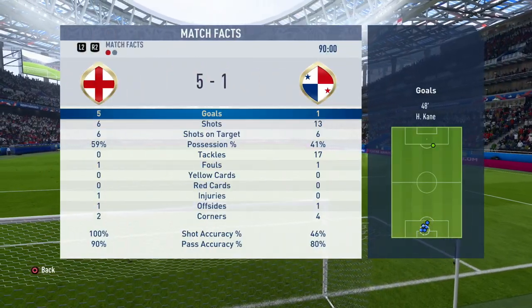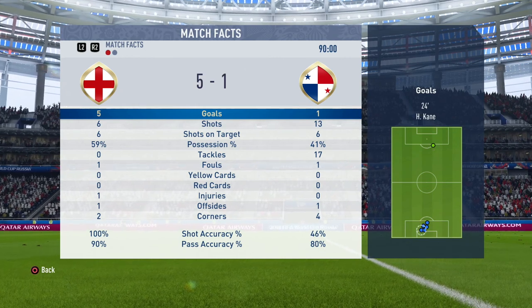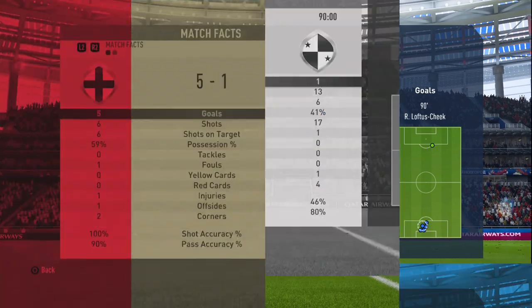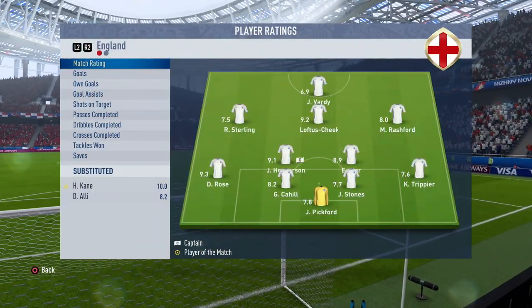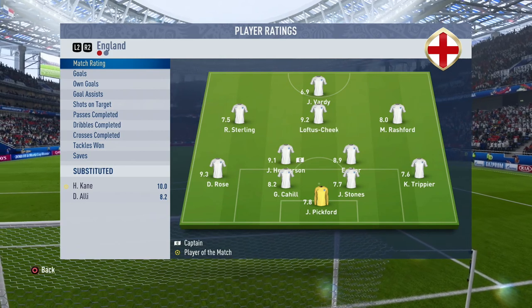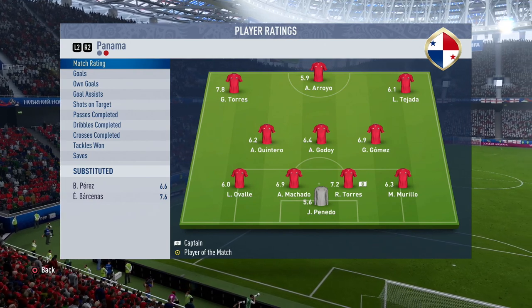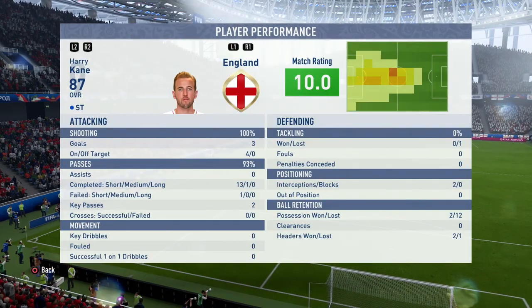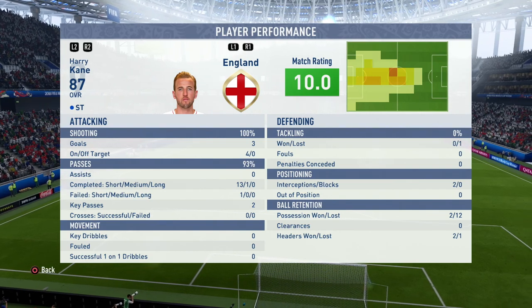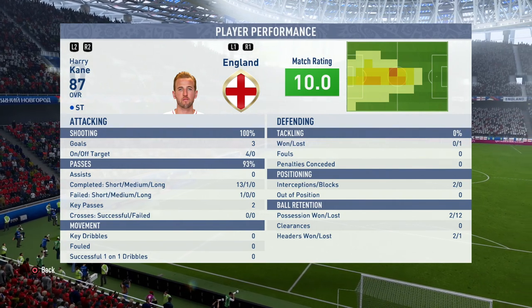5-1 after full time. Harry Kane with the hat trick, Ruben Loftus-Cheek the sub with two goals. Here are the match facts: six shots on target, five goals — that's a very efficient rating. We allowed six shots on target ourselves though, and 13 shots in total. Man of the match: Harry Kane with a 10.0 rating, three goals. Rose did pretty well too, Loftus-Cheek as well off the bench. Panama didn't really have any standout performers, maybe Torres. Kane's stats: didn't do so well in possession, but definitely high pass percentage, four shots on target, three goals.